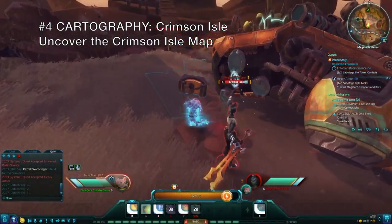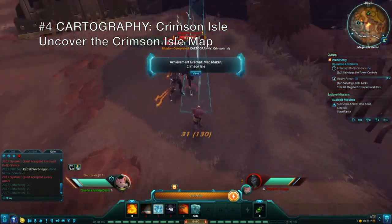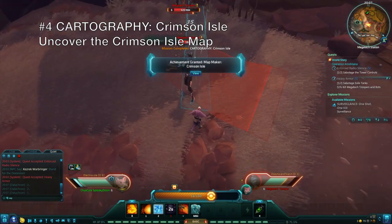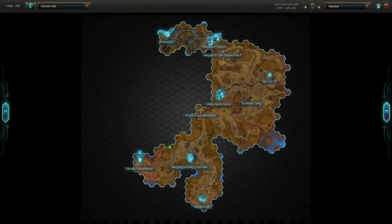Last but not least is the Crimson Isle Cartography Mission. For this one, you just need to visit each area of the map at least once to uncover it. Judging by the percentages I saw for this mission on my run, I don't think the area of Exolab 22 is required to complete the goal. If you've reached the end of the zone and haven't completed this yet, you can compare your map to the one shown here to see what's missing.